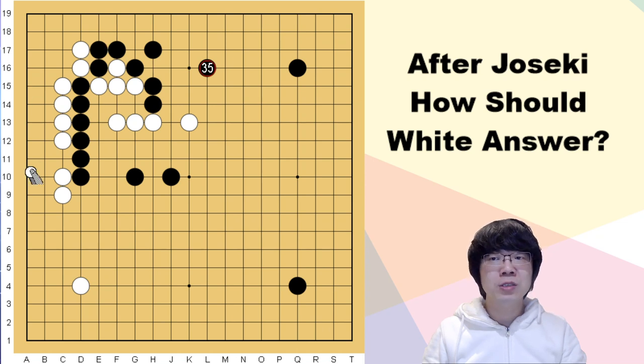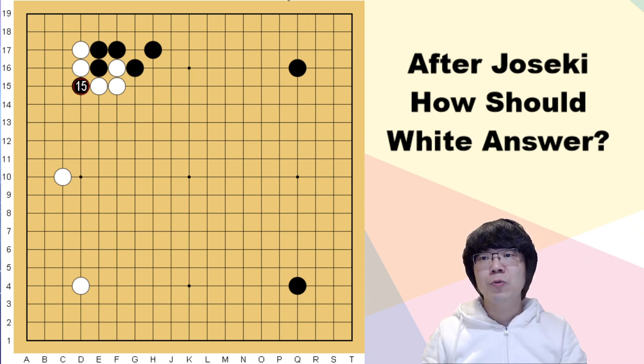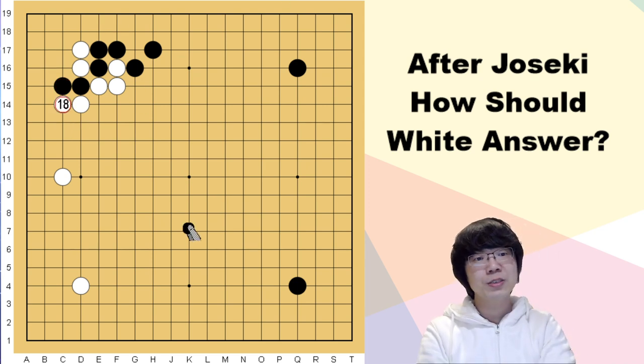When we keep going out to the center, black can get the upper side too. The upper side is not worse than the left-hand side, so this fighting condition is better for black. White should think about capturing the one stone — black just goes out. If white defends, black can make all sente and jump. Even if white saves here, black can just go out to the center, so this is impossible for white.